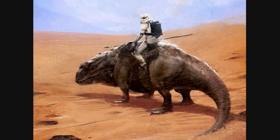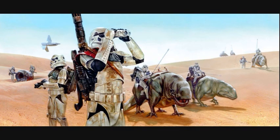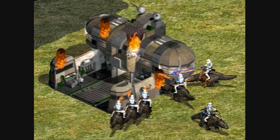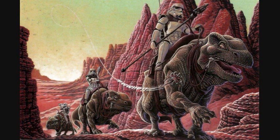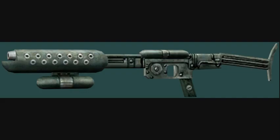Last for part two are the Dewback Troopers, also known as Dewback Riders. They specialized in riding Dewbacks and were used in destroying lightly defended buildings and defenses, as well as attacking hostile combat vehicles. They were also equipped with a flamethrower.